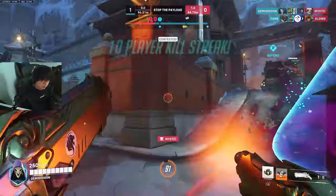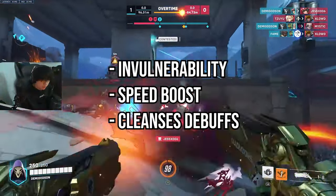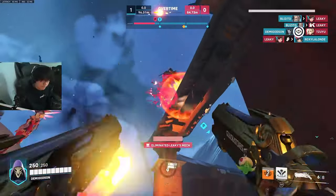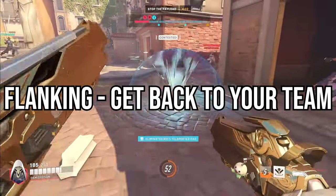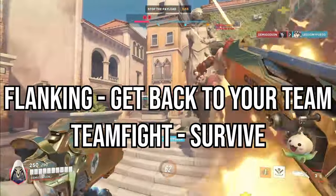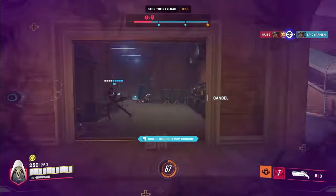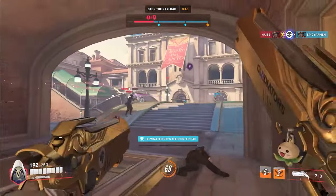Wraith form is your most important ability. It gives you three seconds of invulnerability, a small speed boost, and it cleanses and reloads. It's useful in a million ways, so using it correctly is the most important part of playing Reaper. The main use of wraith form should be saving your life. When flanking, wraith form is the safest way to get back to your team. In a teamfight, wraith form should be used to survive ultimates or mass amounts of damage. Do not use wraith to engage in fights or to reload unnecessarily — wasting or being forced to use wraith makes you an extremely vulnerable target and you will get focused and die.